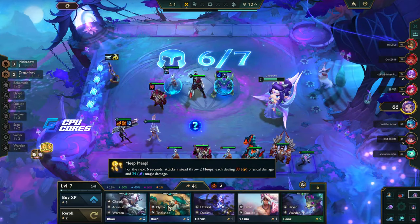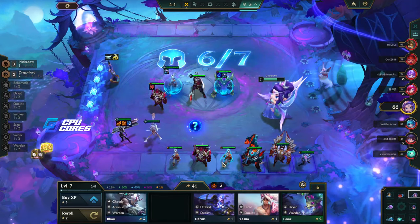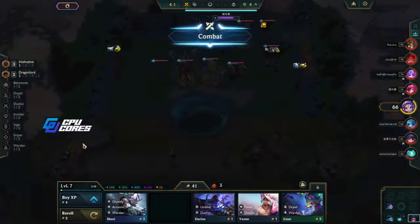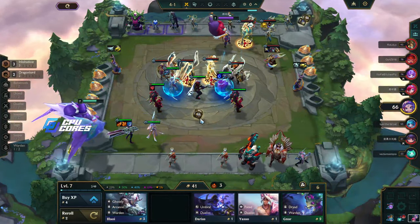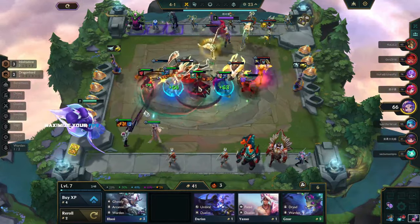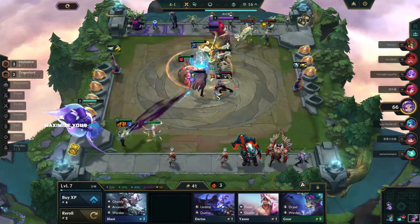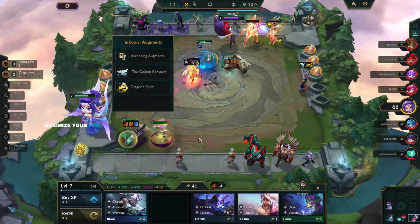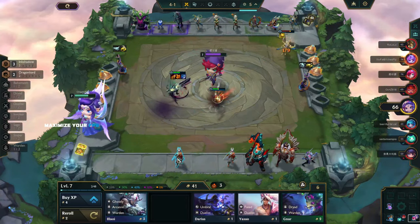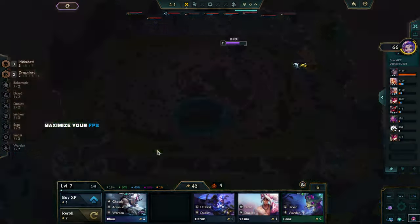Trick Shot would work but I don't think it lines up. I'll put another unit in — I've got nothing better right now. Redemption is good on Ornn — it gives extra healing and means he makes items faster. Maybe I'll put Diana next to him so he makes items for Diana. We've dealt 3300 damage — not that bad. I think we're going to three-star Diana, which would be really good.